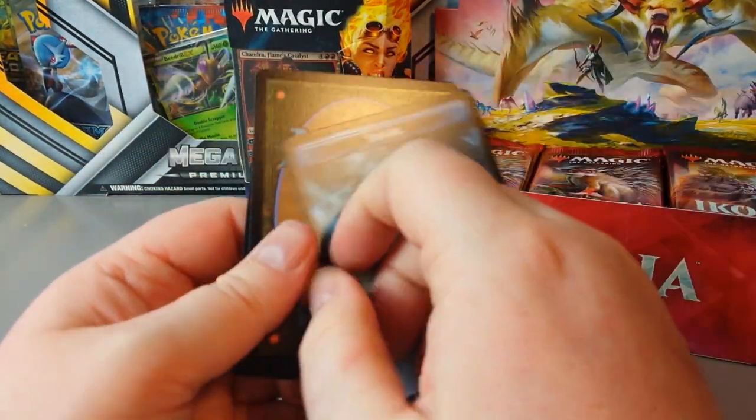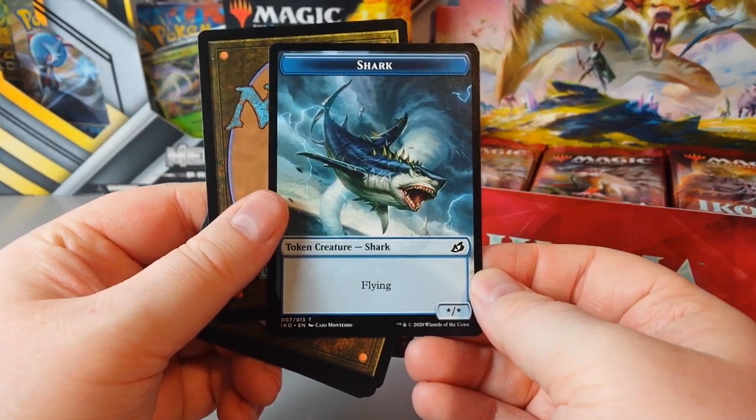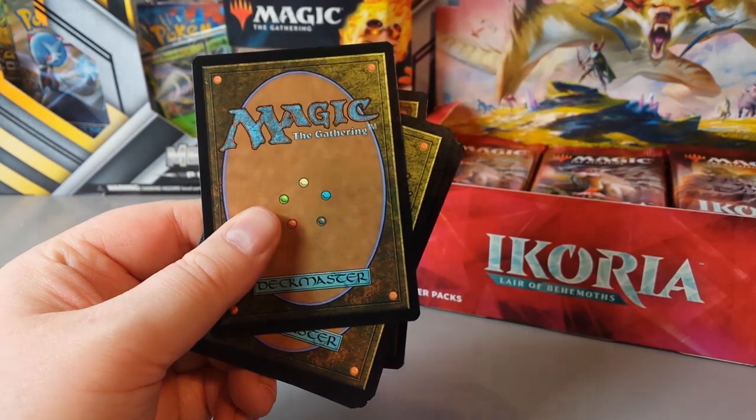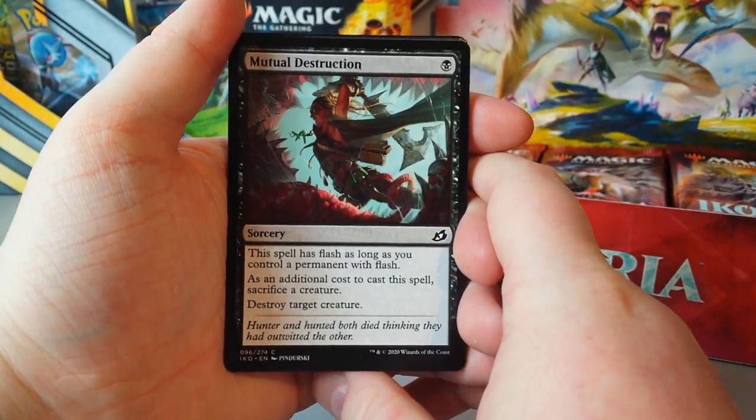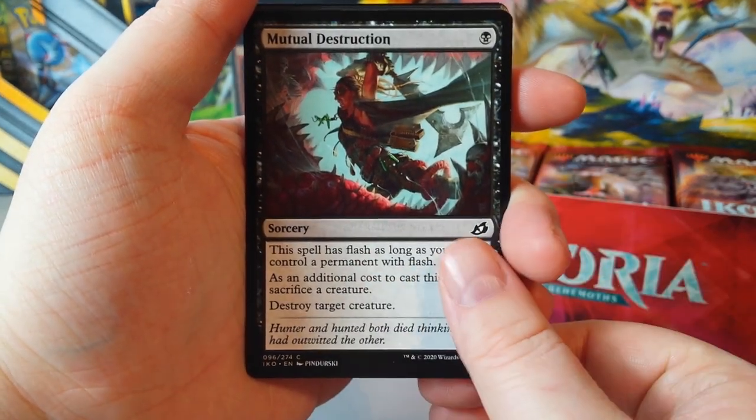The token is a shark! Oh, this is a shark from Shark Typhoon, isn't it? I forgot this is in it. Shark Typhoon. Does that mean I'm going to get it in this pack maybe?